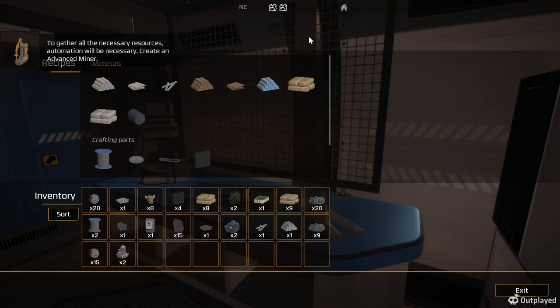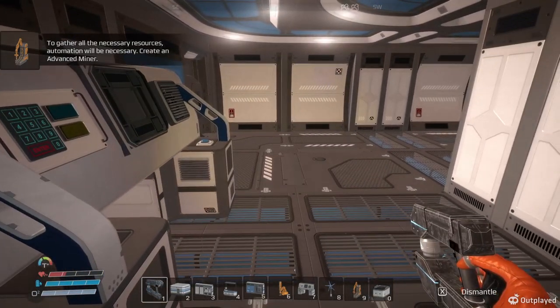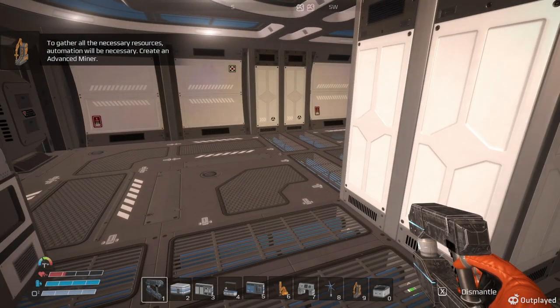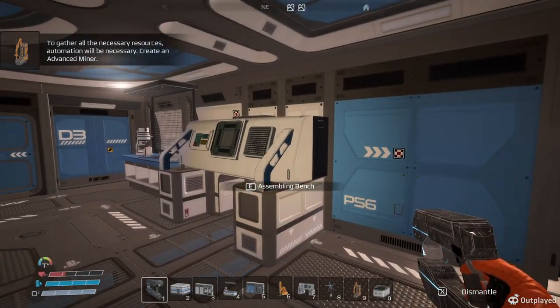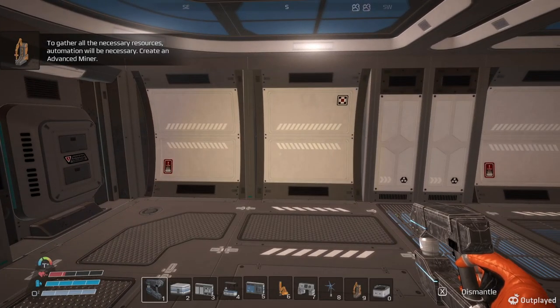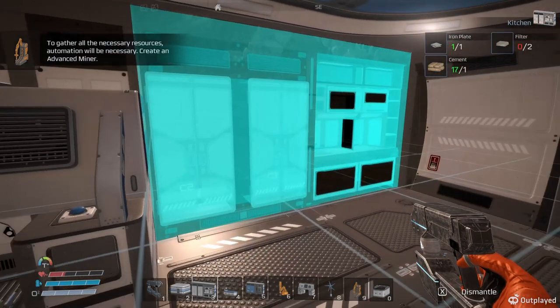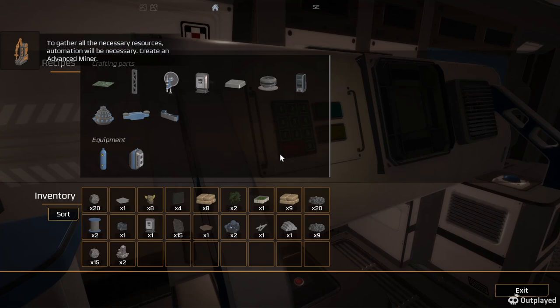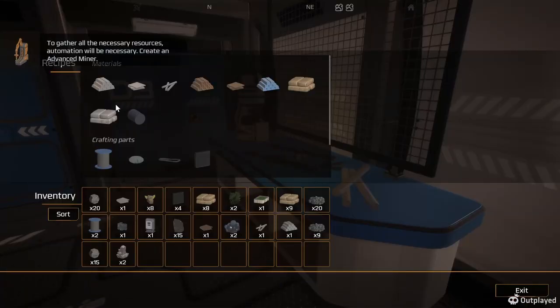Now, is there a way we can set it so I can see what stuff we need? I need to get a kitchen. I want to put a kitchen back here. Yeah, filters - so I need two filters. I need three iron plates, so let's get some iron plates going here.